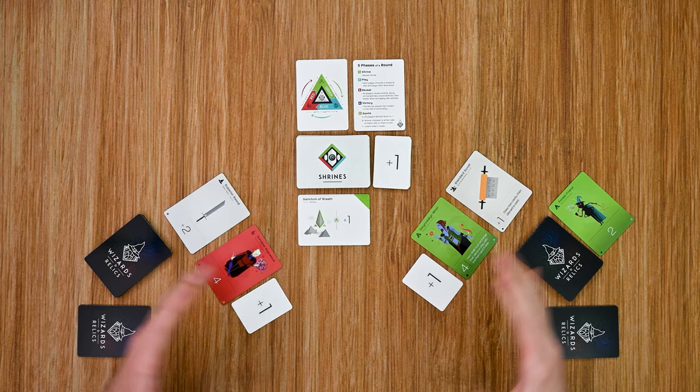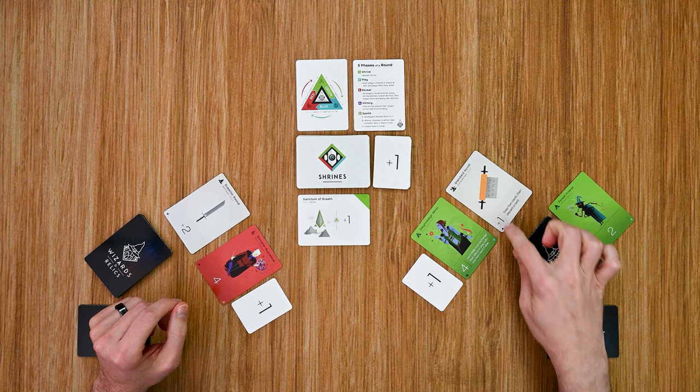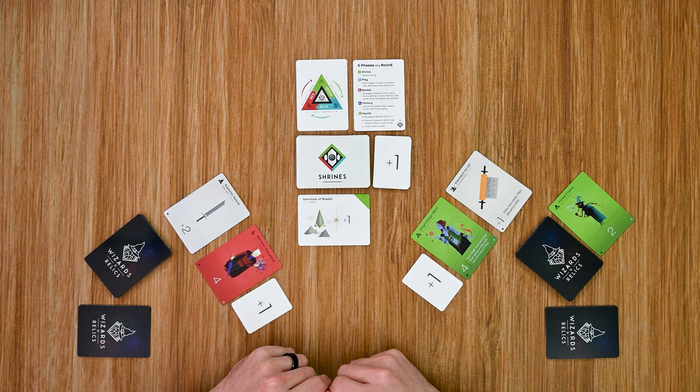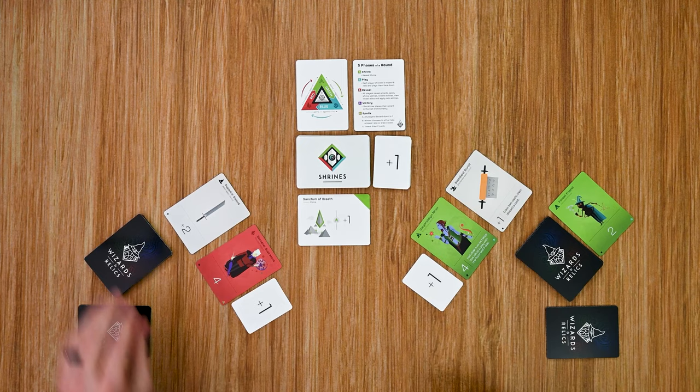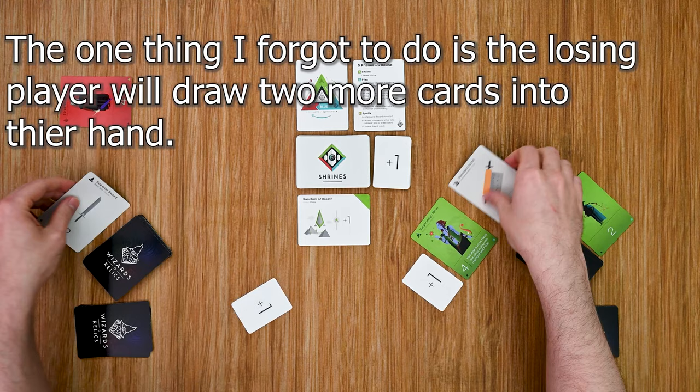We then move into the victory phase where we total up all the points and see which player has the most. One player has six points, the other has seven — so that player wins and gets the spoils. All players discard down to seven cards in hand, and the winner can choose to take the loser's relic or draw a card from their deck. This player draws a card, then places his wizard into the Hall of Immortality, and the rest of the cards are discarded to the players' discard piles.